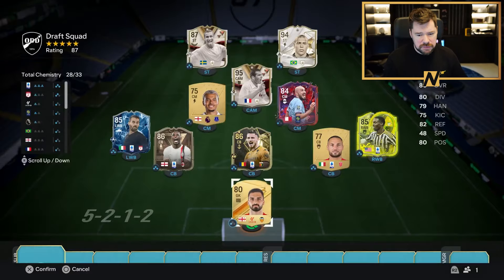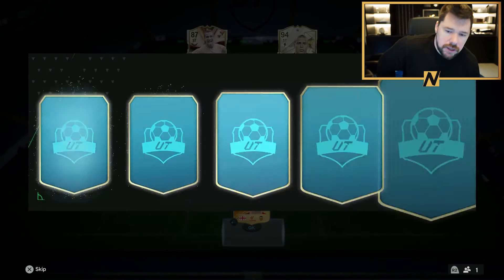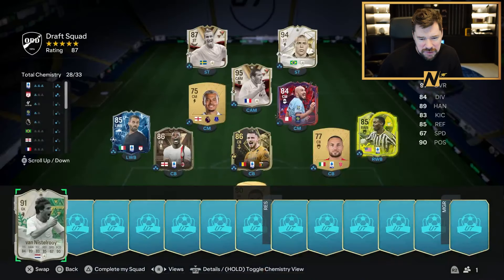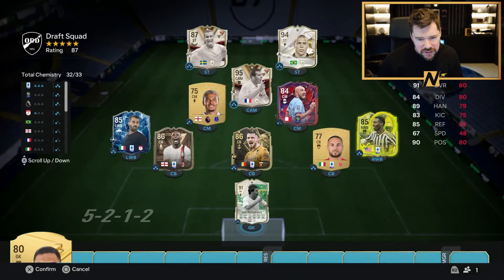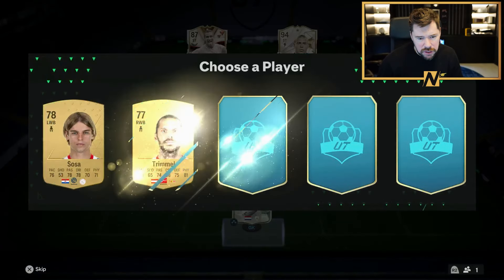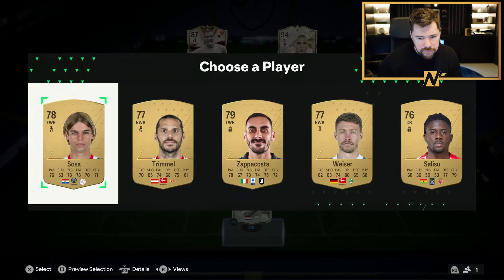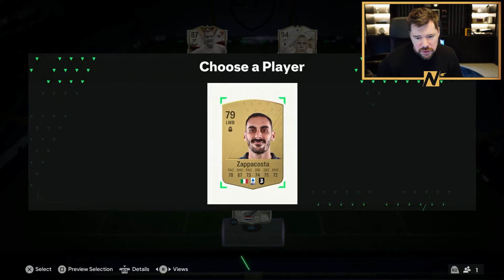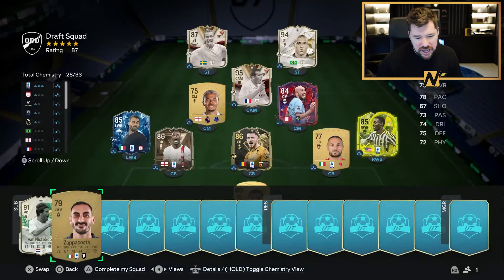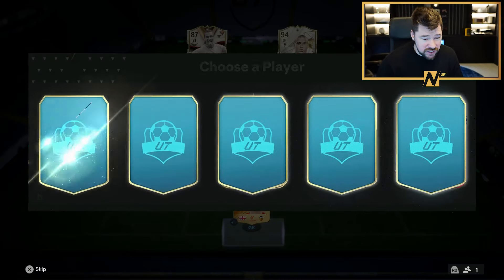We'll put in Mamardashvili just because he's got a great name to say. Hook it up EA — yes! Rude boy, with 32 out of 33 chemistry, we're just missing it on Teddy Tiuma. It can just be about rating now as well. The game's freezing — games frozen, games frozen. All right, we're back again. The game does that a lot — it didn't even put the goalkeeper in.